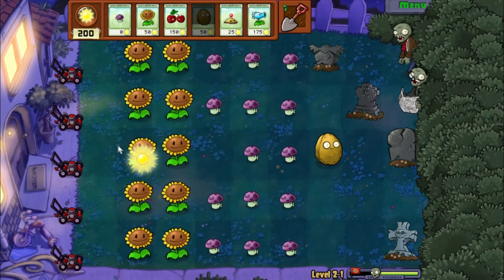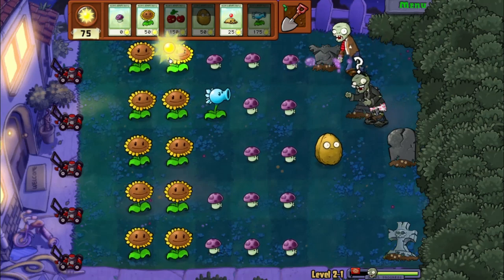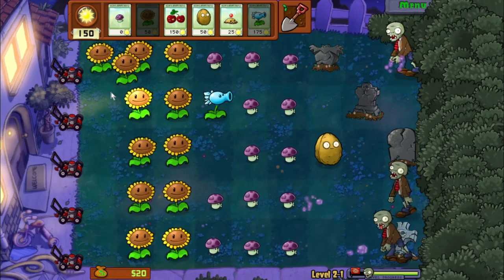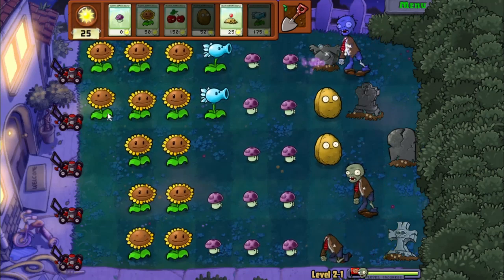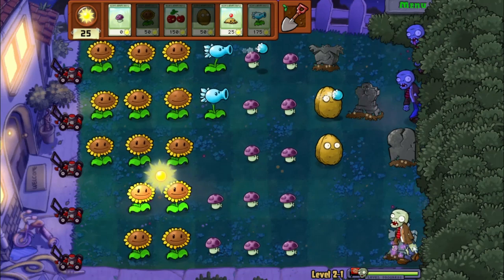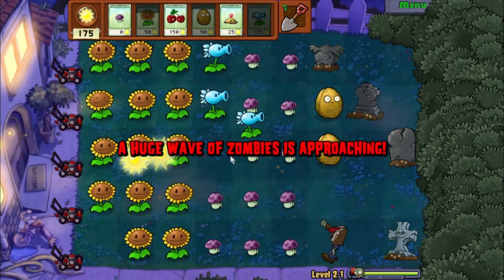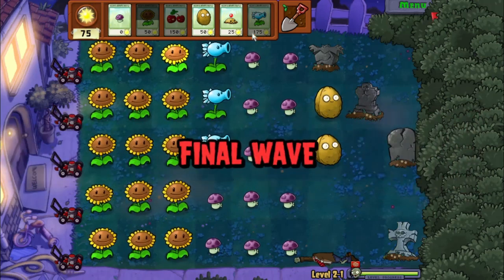I'm going to bring some help with Snow Pea. The Snow Peas may not be able to inflict the chill effect due to the newspaper in front, but the slow effect will work when the newspaper is destroyed. And luckily the newspaper is pretty fragile. Now you're all probably wondering what are these stones on the lawn — well, these are the gravestones. When the final wave approaches, the zombies will pop out of the gravestones.